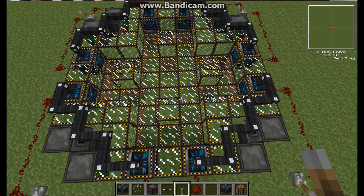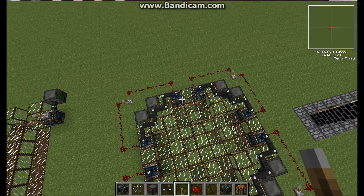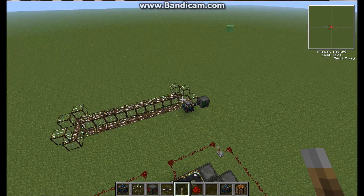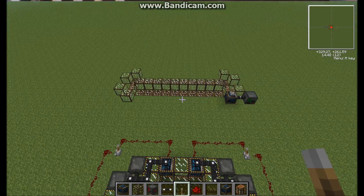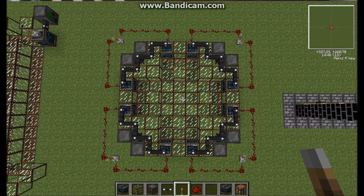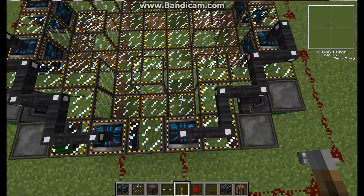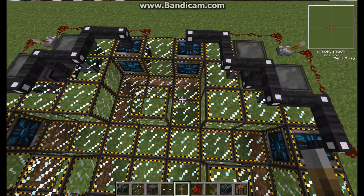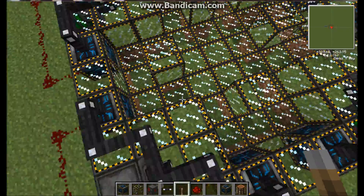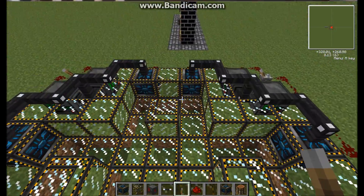I've got eight particle accelerators — one there, there, there, there, there, there, there, and there. The reason I've done it this way, and not just made a tube and put particle accelerators on that, is because if more than one particle accelerator is on the same tube, they won't all accelerate at once — they will all be idle except for one. So you must make it so they have separate tubes. For example, this one here has this tube that goes like that, and comes around here like that, and this one goes like that. They all see themselves as having different tubes with this design, so they'll all go at once.